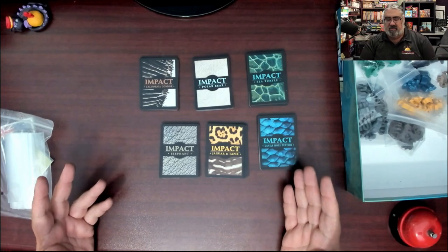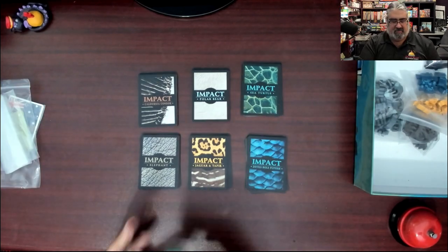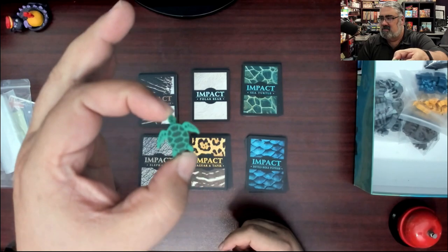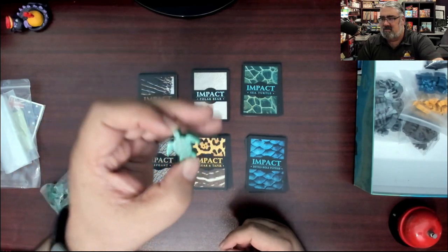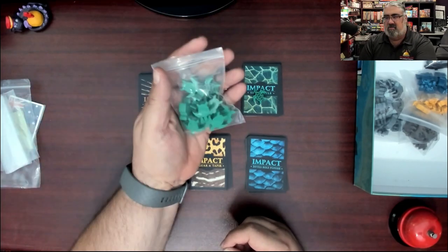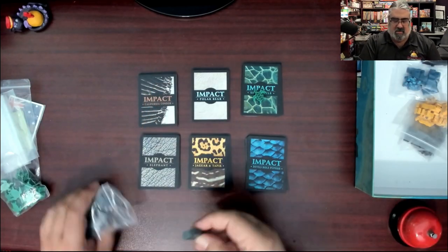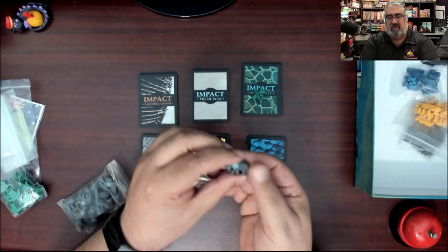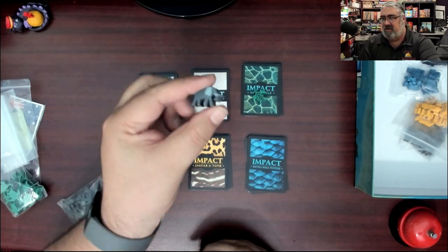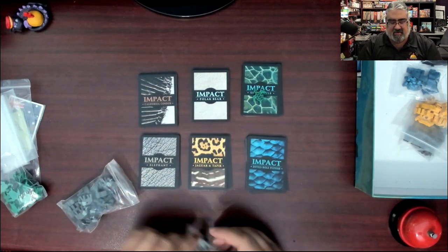Meeple time! Silkscreened turtles - it's awesome. Only on one side but so what - bunch of turtles. Elephants - they are two-sided. It's cool because you're going to stand them up. Turtles are going to lay flat - smart design.